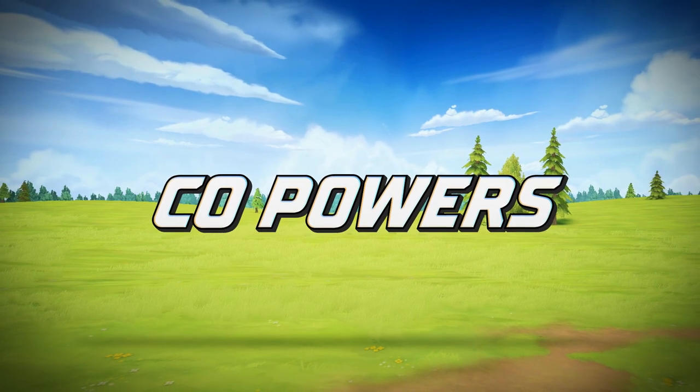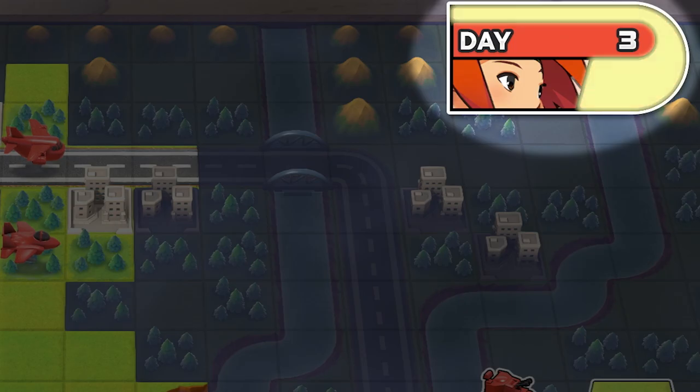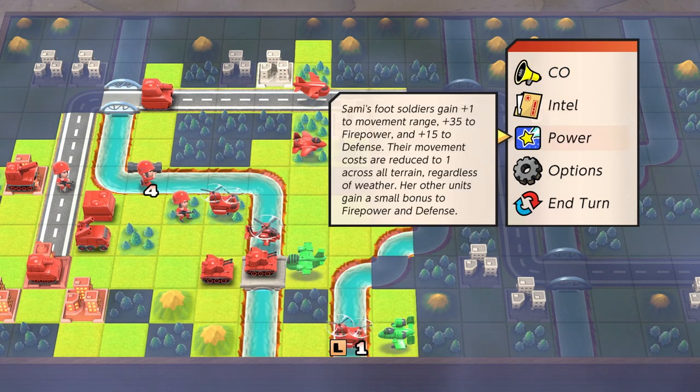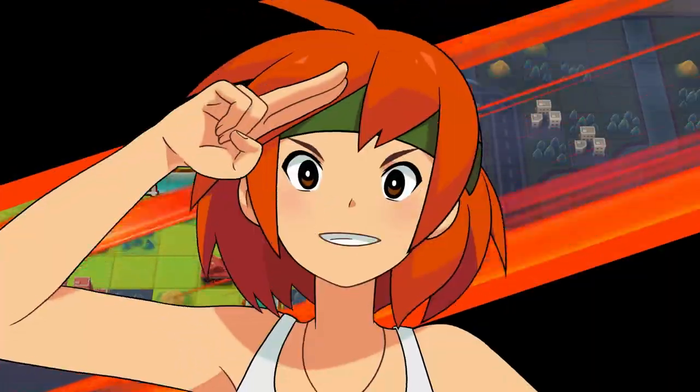Perfect timing to introduce CO powers! During exchanges with your opponents, your meter will fill up, and you'll be able to use a CO power. Extraordinary ability stats, when used at the right time, can give you the upper hand.